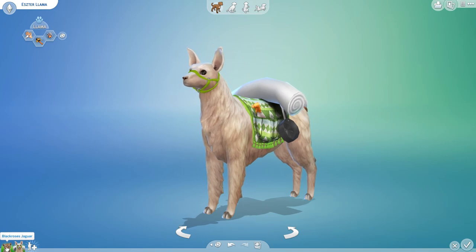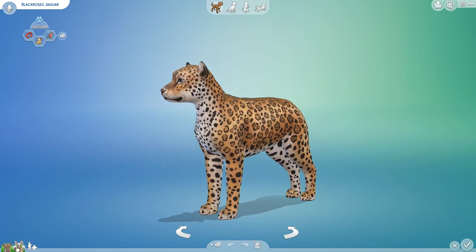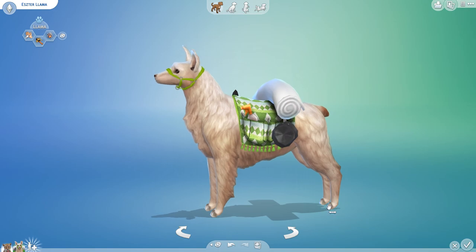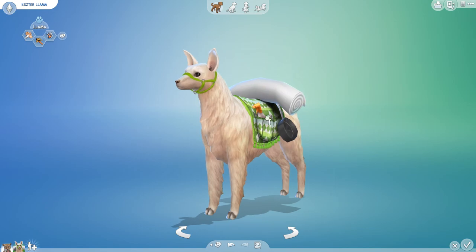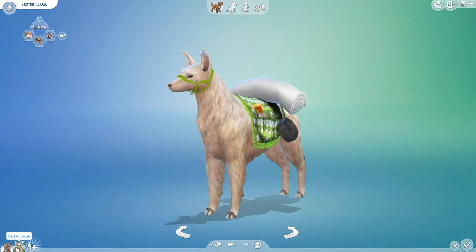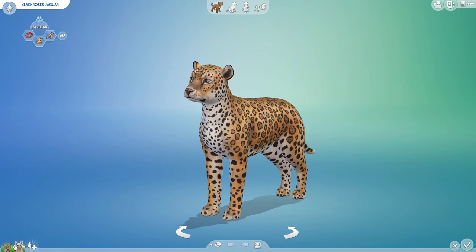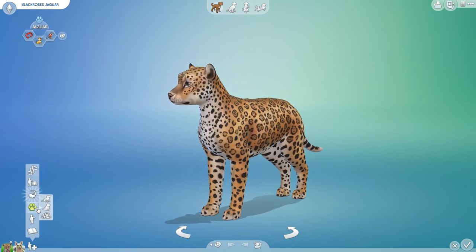So let's see if we end up inheriting the llama traits, which in this case would just be the feet — the little hooves. That's the only thing we'd actually inherit from the llamas; everything else is just decorative CC like the harness and backpack stuff. That would be the only thing we have to roll to see if we end up with — you know what, I will take a hoofed jaguar or two, just because that would be interesting. But all right, Black Roses, let's begin to have some babies!